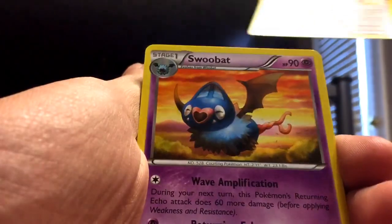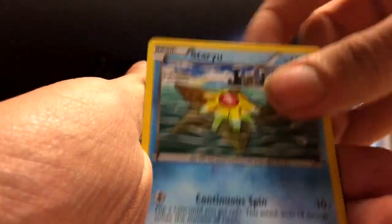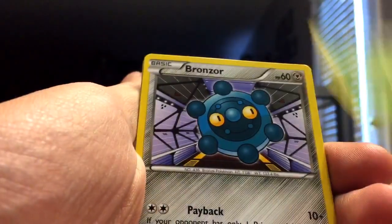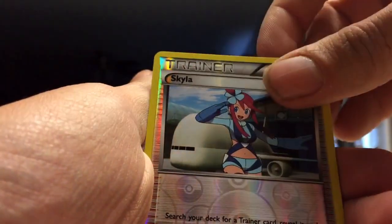All right, we've got Fracture, Burning Energy, Swoobat, Paras, Staryu, Skiddo, Bronzor, Meowth, Skyla, and a Holographic Gallade.